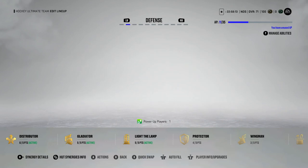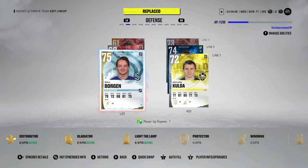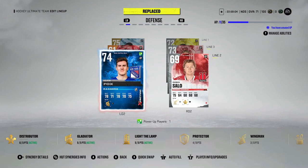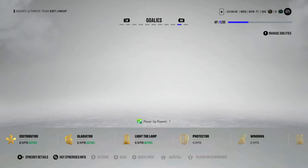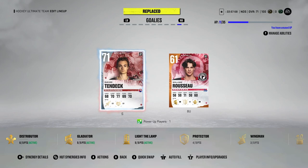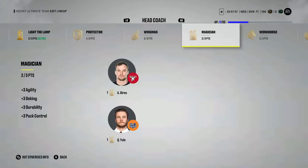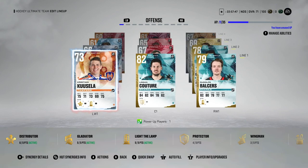On defense, the point meta is super important in NHL 22 — it's a very effective way to score. You want right-handed defensemen on the left side and left-handed defensemen on the right side. After that, take a look at who's in net — it's not going to be very good. The head coach gives you a free synergy, and we'll talk about synergies in just a little bit. Now that we've got our team set, let's go look at what to do next.